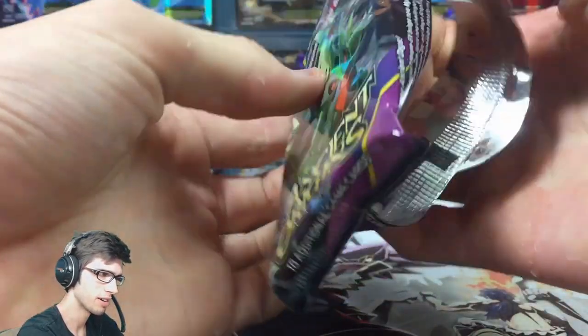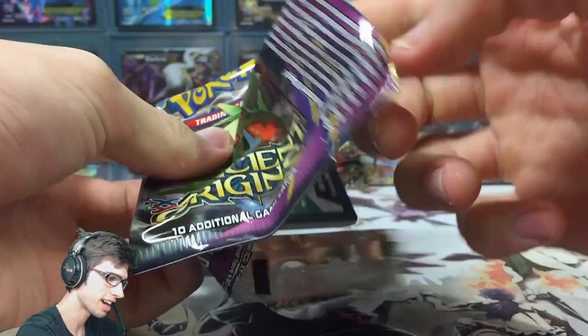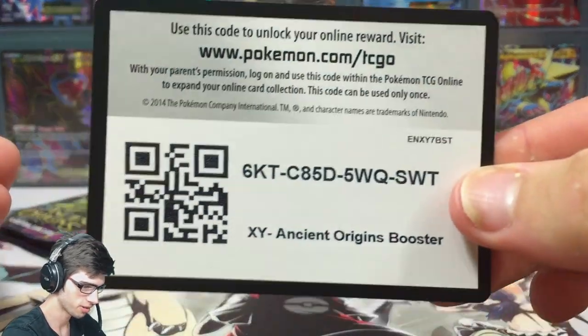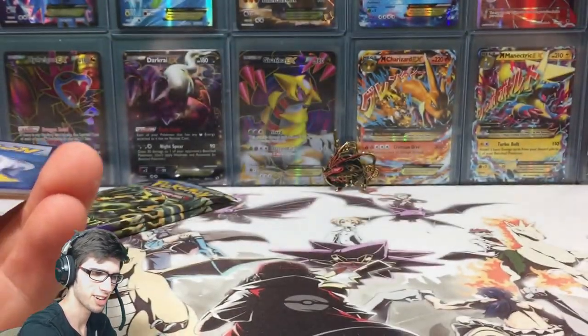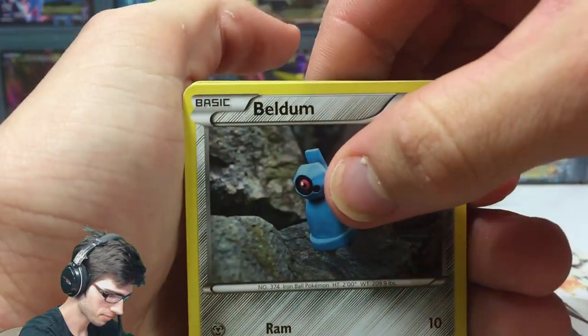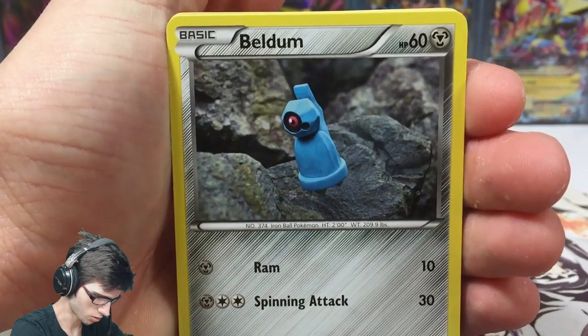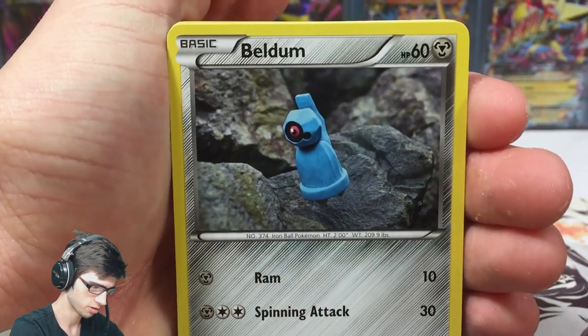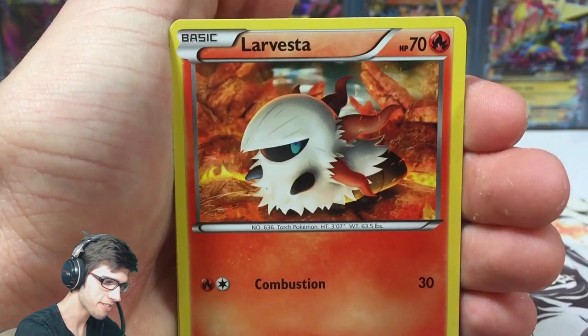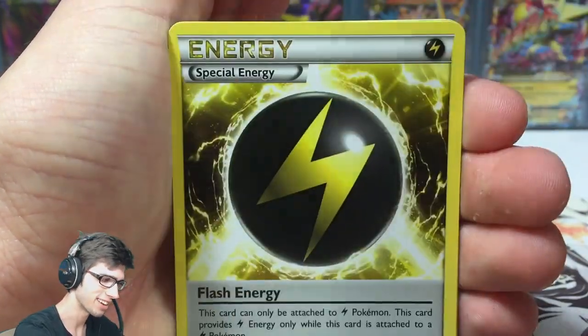Let's crack into the Tyranitar pack first and save the two Primal Groudon packs for last. After my Latios EX tin opening recently, my luck went down the drain — but hopefully today we can pick that back up. Ancient Origins has so many good cards, I can feel it.